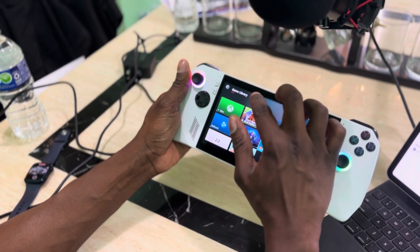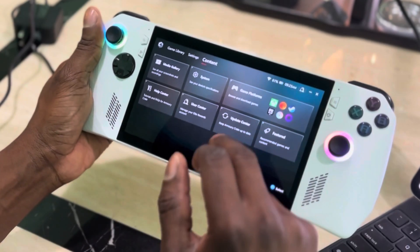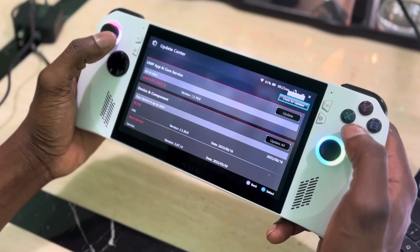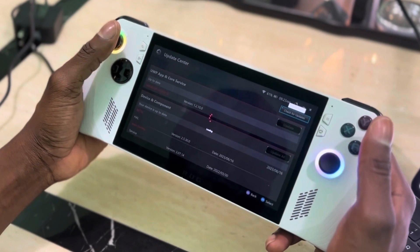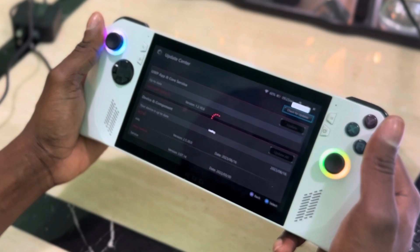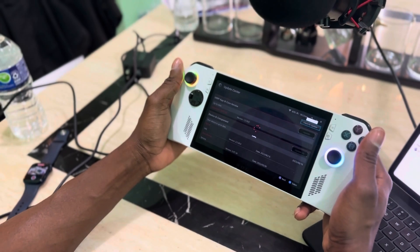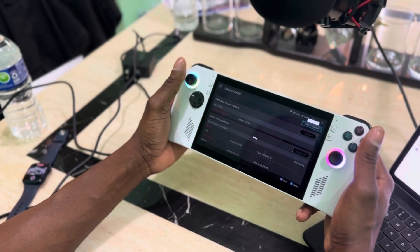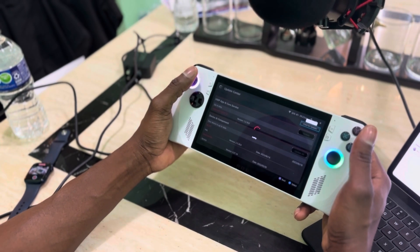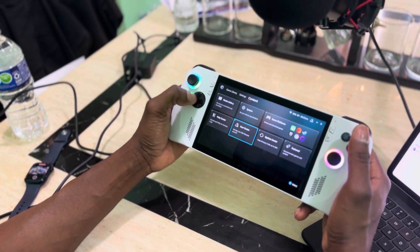The second thing: go to the launcher game library, go to Content, then go to Update Center. Check for updates again and make sure everything's good. Since the system just came out there have been a lot of updates — sometimes daily — because they're still fine-tuning the software. Make sure you check every day to stay on the latest update.